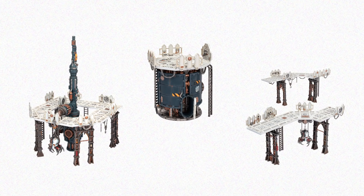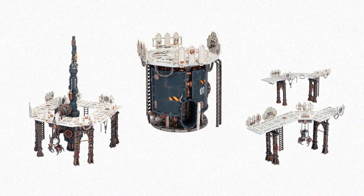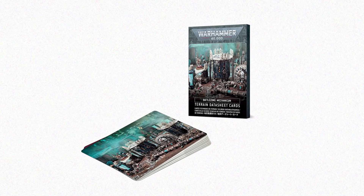To support this release, three kits are returning to the range but will only be available via gamesworkshop.com: the Galvanic Magnavent, the Ferritonic Furnace and the Trans-Tyrannic Gantries. What's more, the terrain data sheet card sets include rules for each of these terrain pieces.